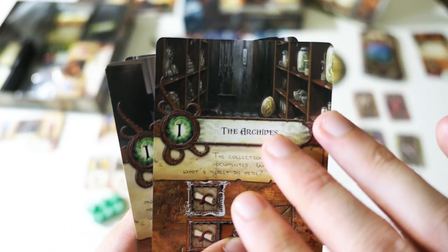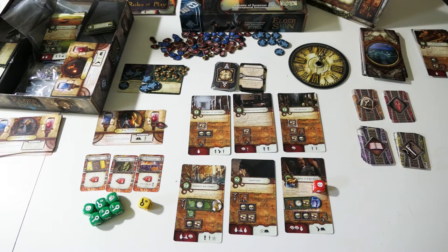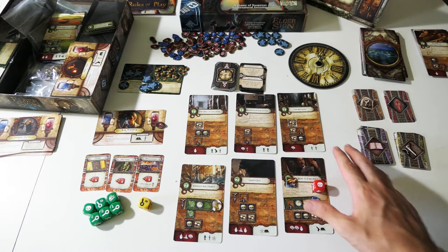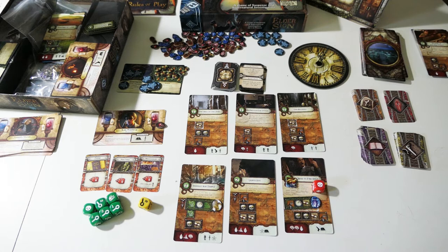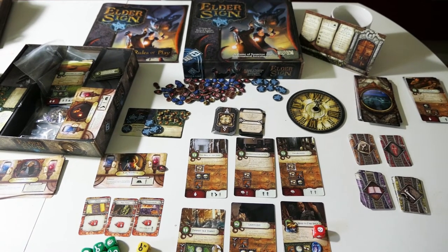These cards represent different areas of the museum where you are working in this game — the archives, the administration office, the Hall of the Dead, and so on. I'm not sure exactly where this museum is, maybe London or New York. You're working in this museum, knowing that something strange and unusual is taking place. You're exploring and investigating every area, rolling your dice. Monsters from the Cthulhu realm are trying to infiltrate our world through the museum, which acts as a portal between our dimension and the world of the Cthulhu monsters.